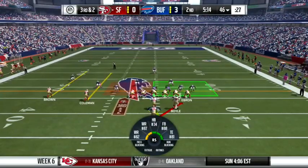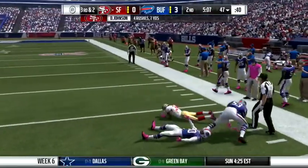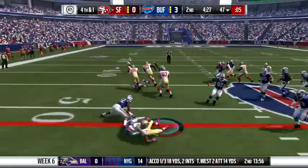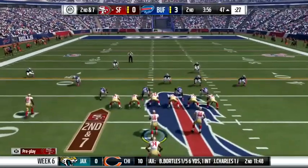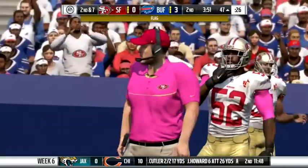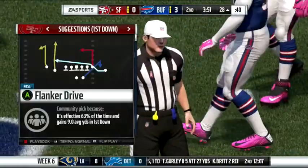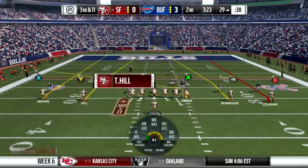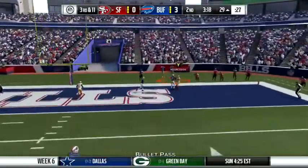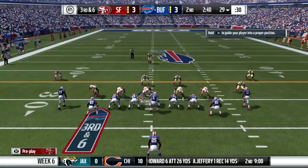Faced with 3rd and 2, I hand off to Johnson — stopped short. I decide to go for it on 4th and 1, and Johnson picks up the yardage for a 1st down. On 2nd and 7, Prescott dumps it to the fullback — face mask called on Stephon Gilmore, putting me on their 28-yard line. On 3rd and 11, I press a button but don't see anything open — almost a catch but would have been out of bounds. I settle for the 3 points. Phil Dawson ties the game up 3-3.